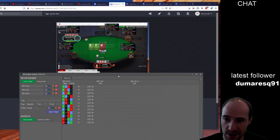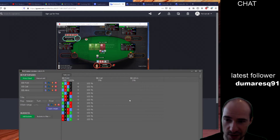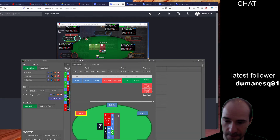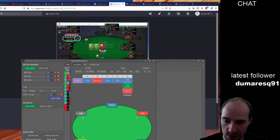We are in a single raise pot with aces, no flush draw, no open-ended straight draw. It's a first-in raise from middle position, called from the button, everyone else folds. Let's reset the sim.